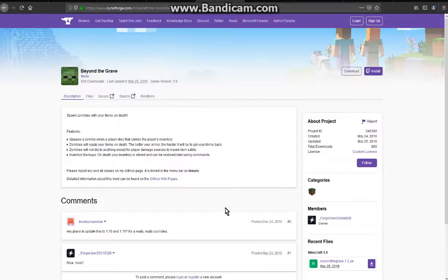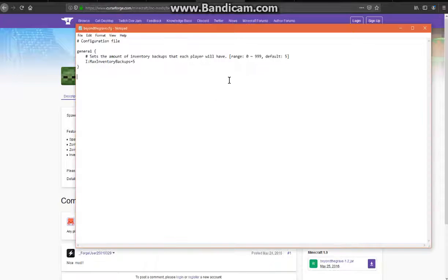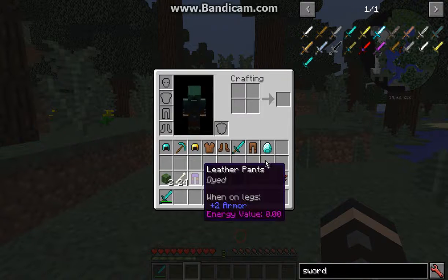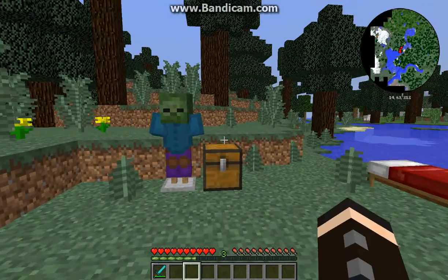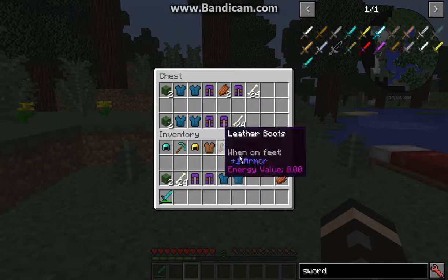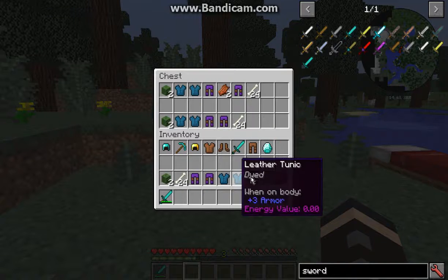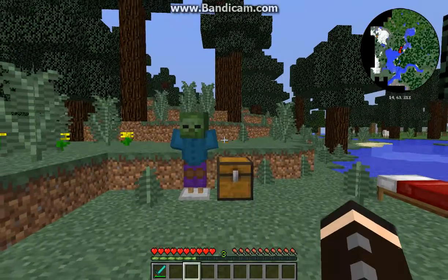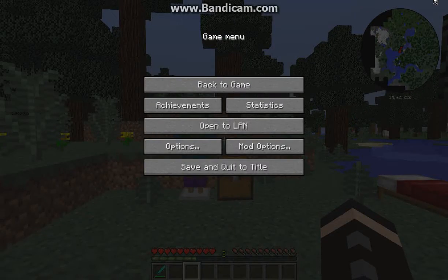So obviously you've got a zombie in place of a grave — you have to fight them to get your stuff back. There are five different inventory backups you can check, as well as restore to that player's inventory. They'll pick whatever stuff is of a higher tier to equip and attack you with. Thanks so much for watching, and goodbye.